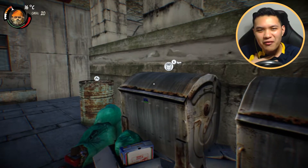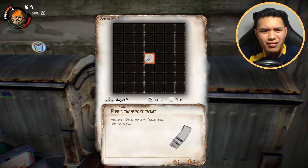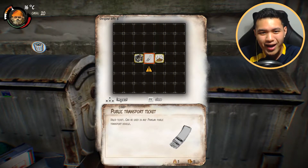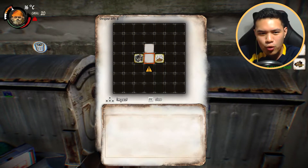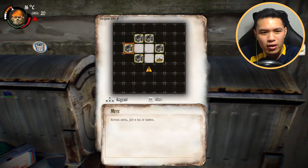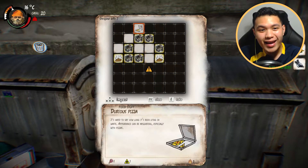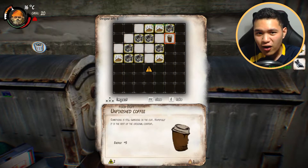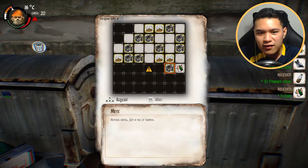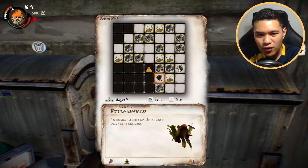We're gonna grab some stuff here and a bean - this is called dumpster diving, and it's one of the best ways to get bottles as well. But you'll get poop over there and it will damage you. Look at that - it damaged me quite a bit. We'll have the 'get smelted' sign. It's very hard to start off the game if you don't know how to play it at first. I'm getting smelted so badly. There are a lot of poop that you can find inside dumpsters, so you have to be careful.